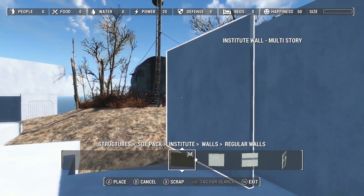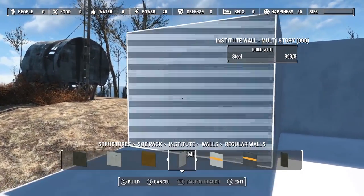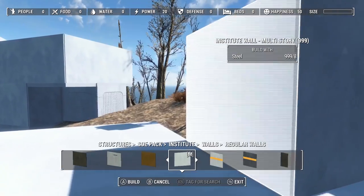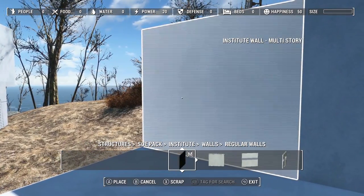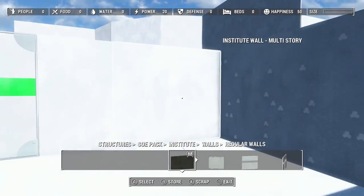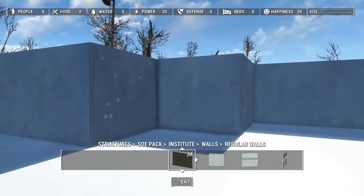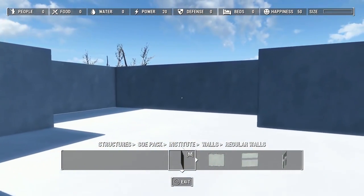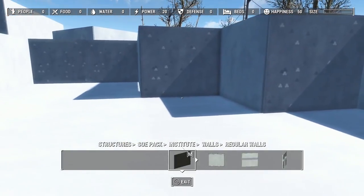As soon as I placed it, it went in the wrong spot. Here we are right at that little building again. After you do the Spectacle Island thing, do you have to have it on to keep that thing there forever? I don't want to remove it just in case because I don't want my mirelurks coming back. Oh yeah, this will be a great size actually when I get to looking at it now — this will be perfect for the little lab.